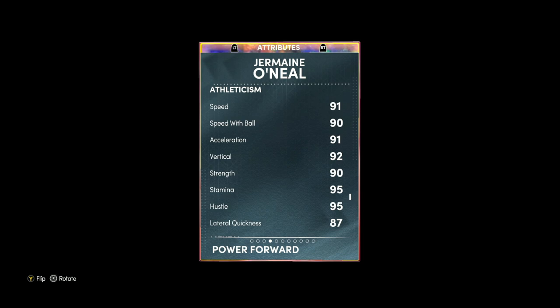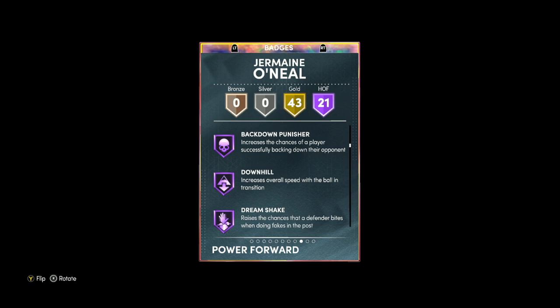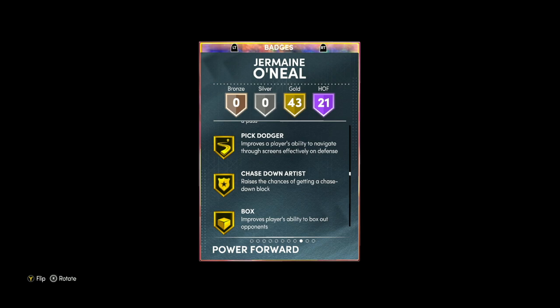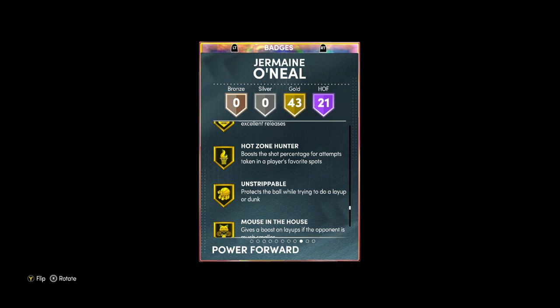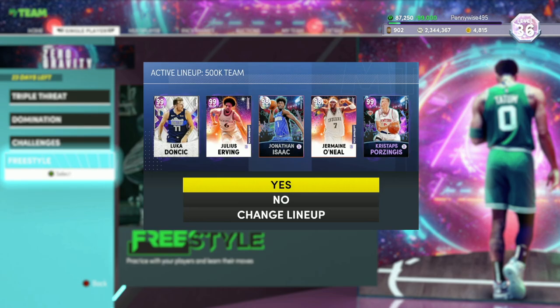This card is going to be amazing on the offensive end for your power forward because he's also got quick dribble style. He's got 95 hustle and 87 lateral quickness. He's got 21 Hall of Fame badges including Brick Wall, Post Big Technician, Ankle Breaker, Hyperdrive, Rim Protector, Quick Chain, Interceptor, Posterizer, Rebound Chaser, Back Down Punisher, Handles for Days, Quick First Step, Bullet Passer, and Fastbreak. He's also got 43 gold badges including Corner Specialist, Drop Stepper, Dimer, Pick Pocket, Chase Down Artist, Clamps, Off-Ball Pest, House Defender, Rise Up, Giant Slayer, Rhythm Shooter, Bailout, Space Creator, Tight Handles, Dead Eye, Sniper, Green Machine, Unstrippable, Limitless Takeoff, Floor General, Menace, Triple Threat Juke, and Hustler.